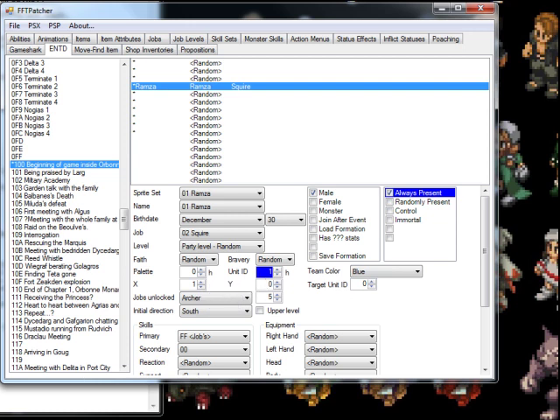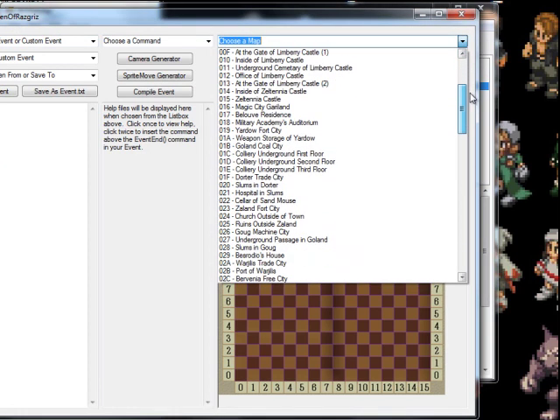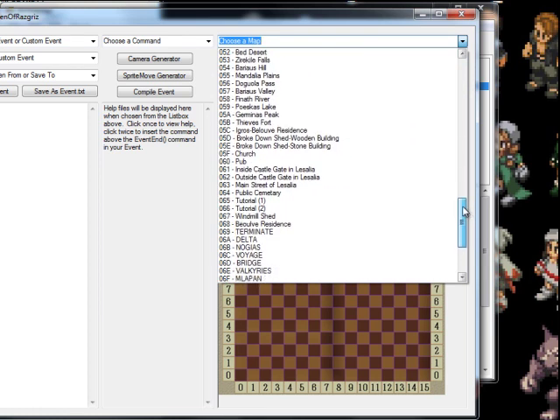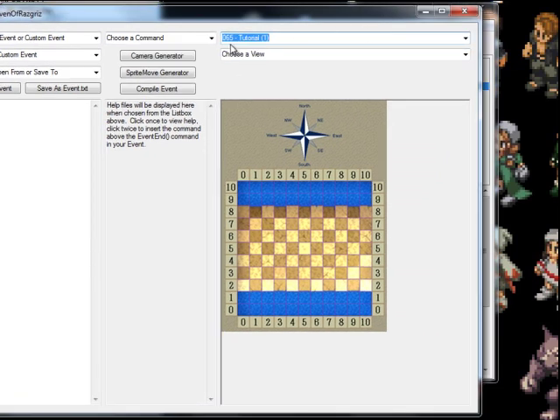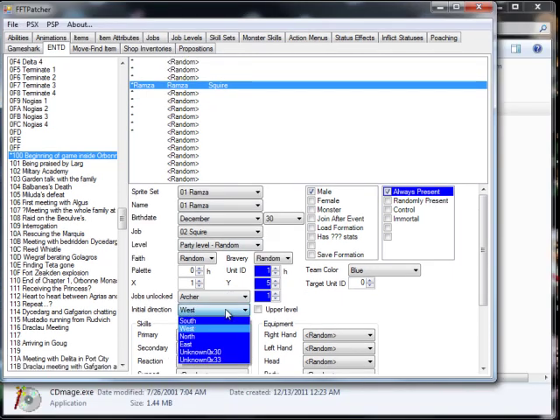We are going to go back to EasyVent and look at the maps, pulling up tutorial map 1 so that we can see where we are going to want Ramza to stand. I decided that he is going to stand at 1, 5. So go back into FFT Patcher and set it to 1, 5 on the X and Y. The jobs don't really matter. Initial direction would be East. Then you click on TSX and Patch ISO.